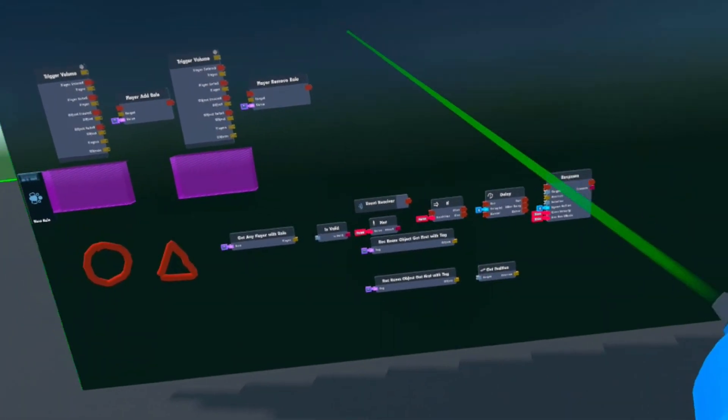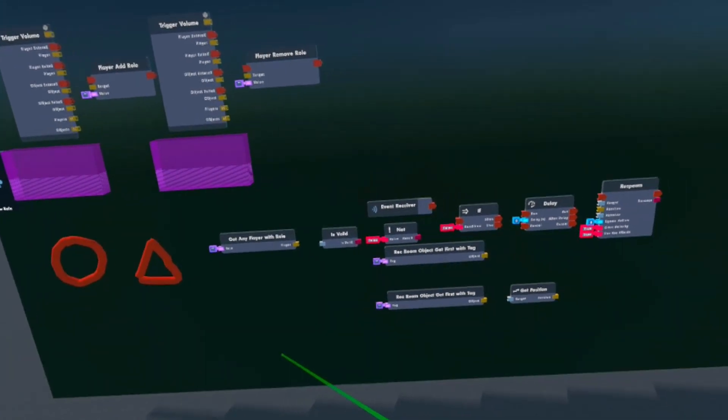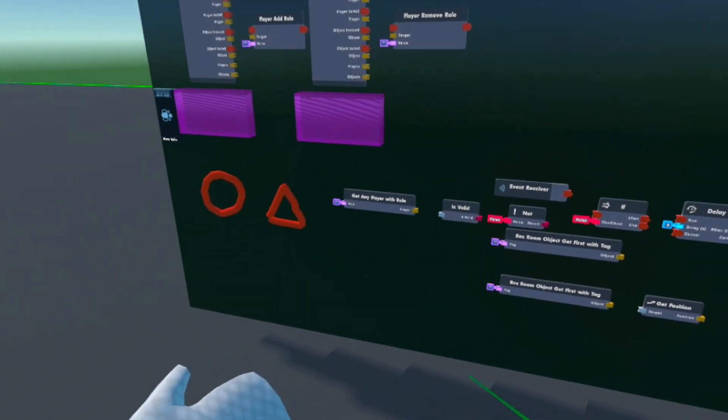Today I'm going to be showing you how to teleport something if someone has a role or doesn't have a role. It also works with objects that have a tag or don't have a tag.